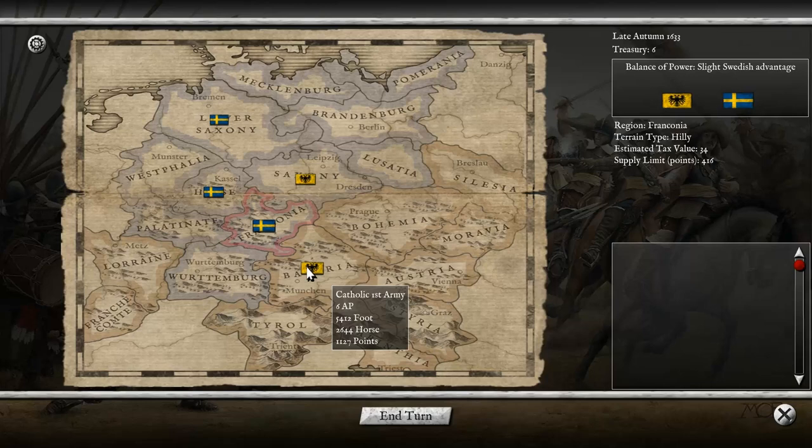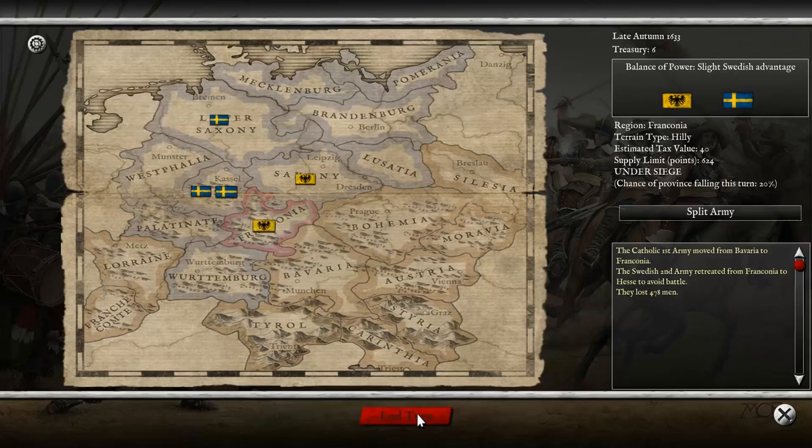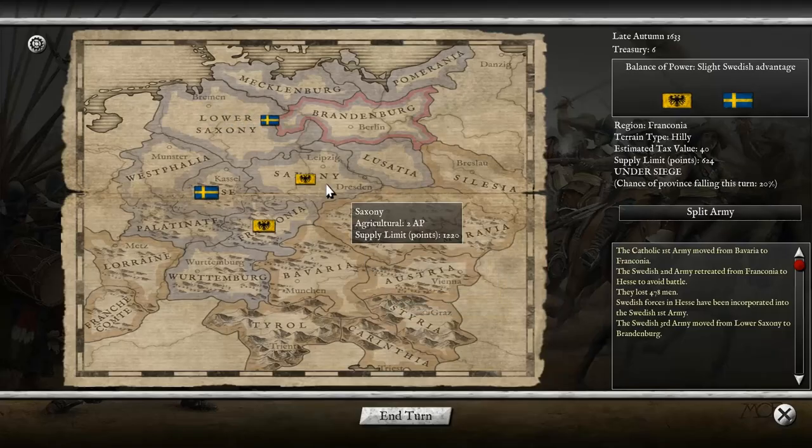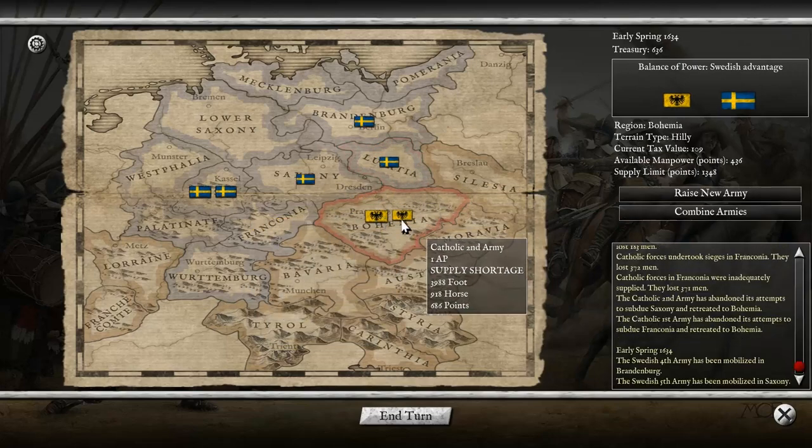I'm going to go ahead and attack with the Catholic First against the Swedish Second to show what the battles look like - that's the real bread and butter of these games. Oh, well they retreated. Cowardly Swedish dogs! Let's end our turn since there's really nothing else to do. Why did both my armies just retreat? No one even attacked me.